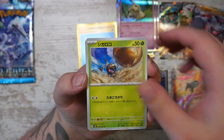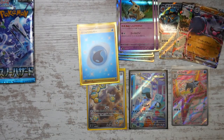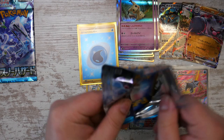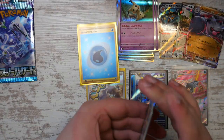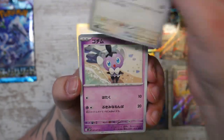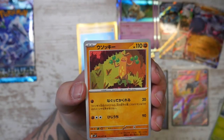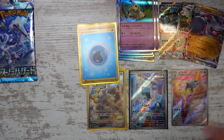You get the shiny Zacian and Zamazenta as well, which were Japanese exclusive before. Two booster packs left. Not very hopeful about finding another Super Rare. I do remember correctly — if you pull a gold card in a normal Japanese booster box, that does take your Super Rare spot.